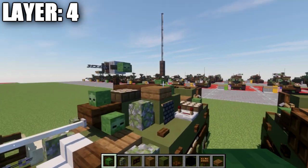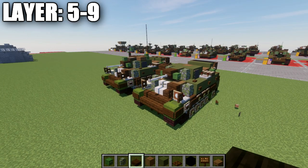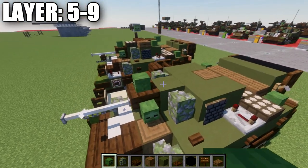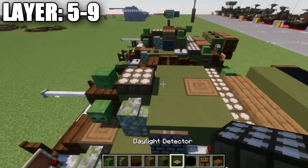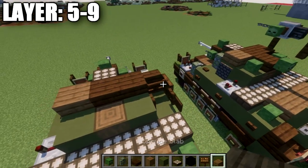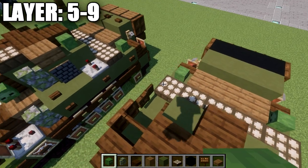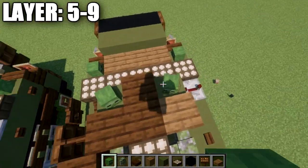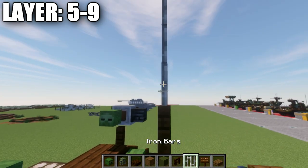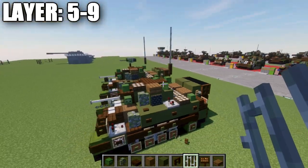Now moving into the final layers — layers 5 through 9 — we're putting the top of the turret on. Place a zombie head on top of this dark oak wood upside-down stair, then a daylight detector behind it. Place a dark oak wood slab, a nether dark oak wood slab to the right side, and a spruce wood slab to the left side. Place a dark oak wood slab on top of the stripped spruce wood log. In the corners at slight angles, place a zombie head to both sides. On the very back of the turret, place a zombie head, followed by a dark oak wood fence post on top of that, then one, two, and three iron bars going up for the radio antenna.